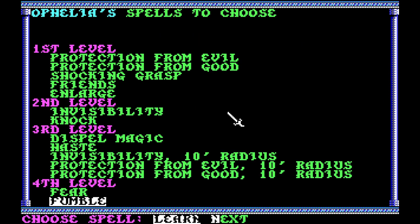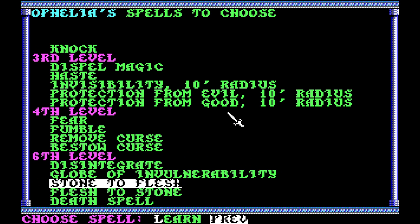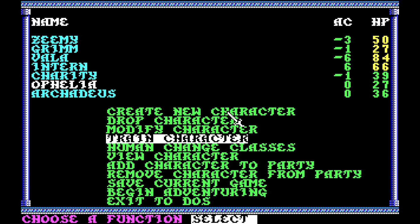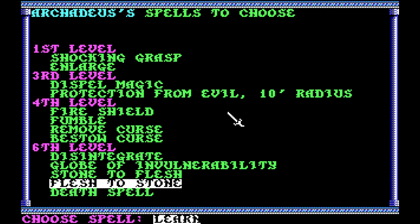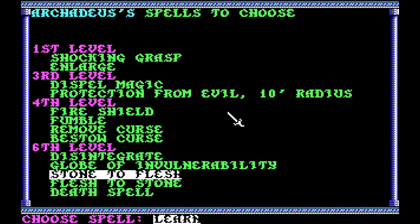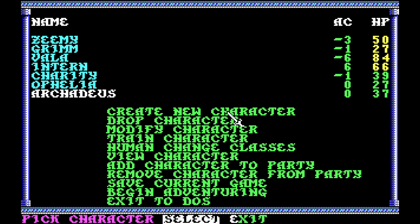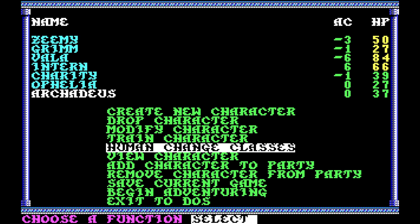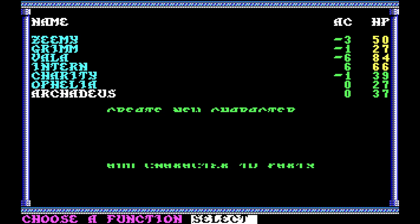Ophelia, absolutely become a level 12. We're going to do Stone to Flesh because that gives us an option to un-stone our people, and we'll become a level 12 magic user. We're actually going to do two Stone to Flesh because there's only so much in terms of level 6 spells that you can burn. I've got some spells to go ahead and do stuff with. So let's begin adventure.